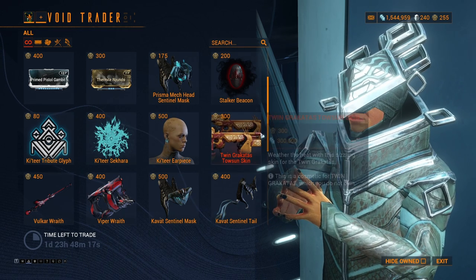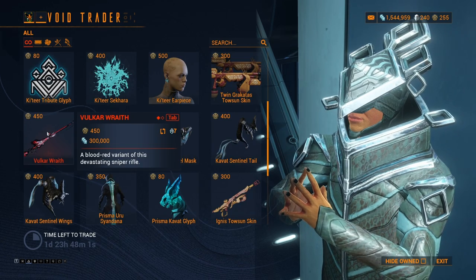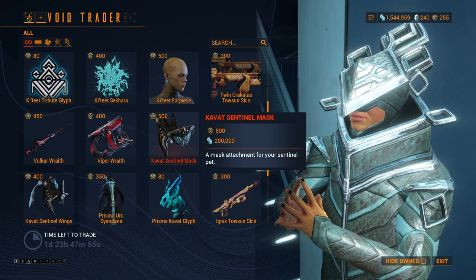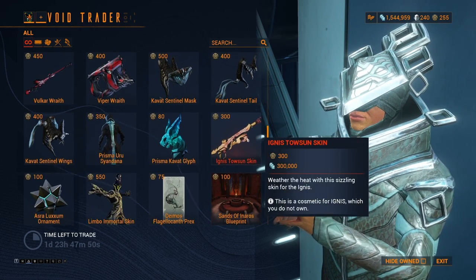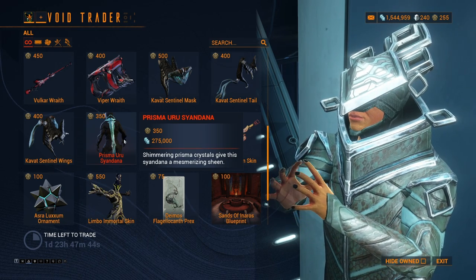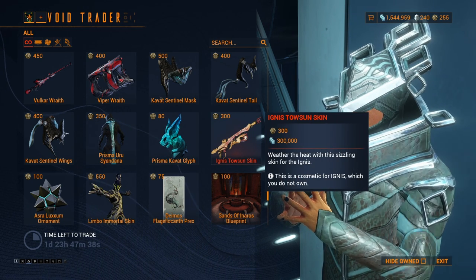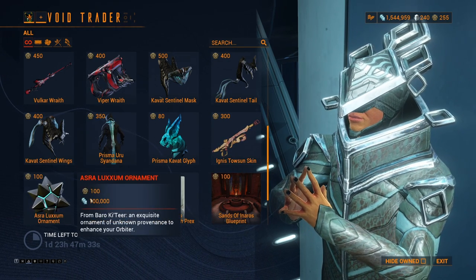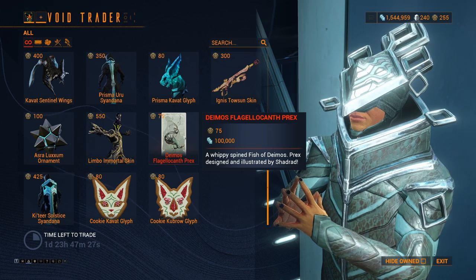Katera Earpiece, Twin Gracata Towson Skin, Vulcan Volker Wraith, Viper Wraith, Kavat Sentinel Mask, Kavat Sentinel Tail, Kavat Sentinel Wings, Prisma Earth Cyan Donna, Prisma Kavat Glyph, Ignis Towson Skin, this is a chip decoration, Limbo Immortal Skin, Demos Prex Card.